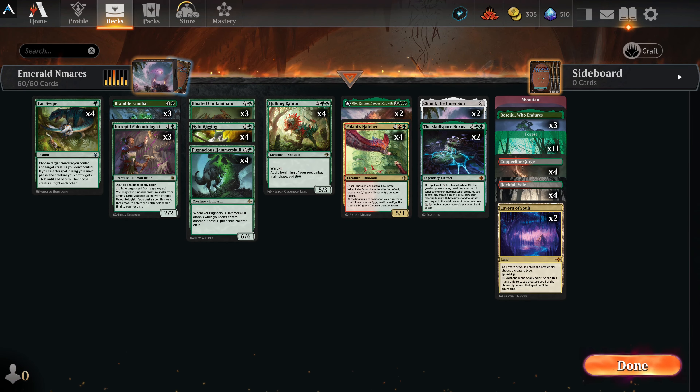Hey, welcome back everyone. Thanks for tuning in. We went with a mostly green, pretty much mono-green deck, with the exception of one card. Green is getting a little more power now — it's got some really good early game creatures, so it doesn't just get rolled over by red, and its late game is always powerful. Green's always been a strong late game.